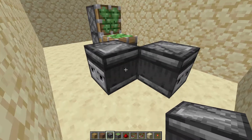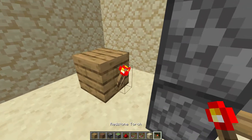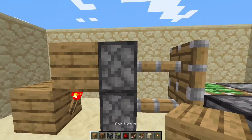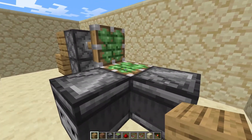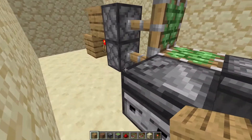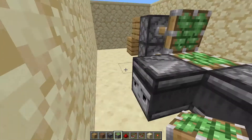Next you're going to place down your trading block here, then a redstone torch and another one over here. You should have two pistons extended pushing this block into these two observers. Now you're going to place down a sticky piston again facing into this observer like so.